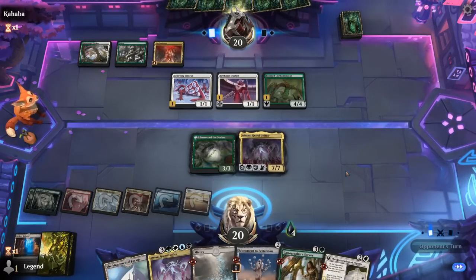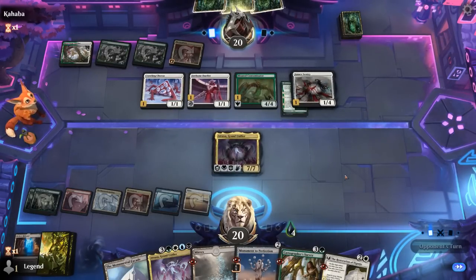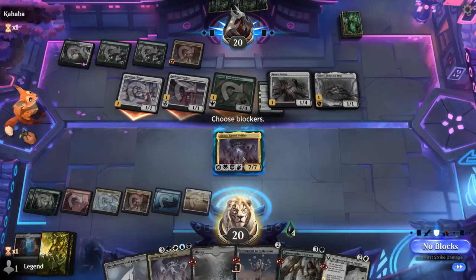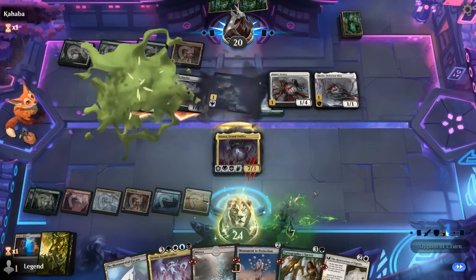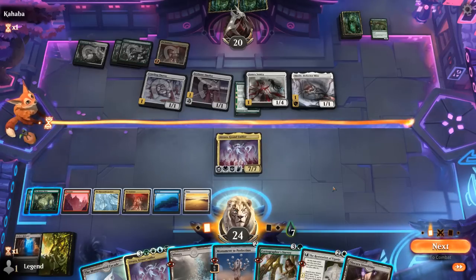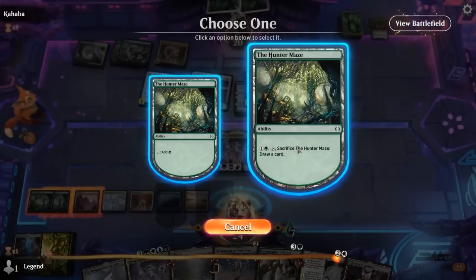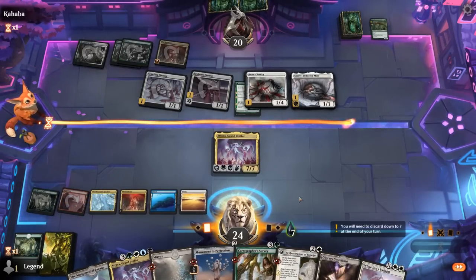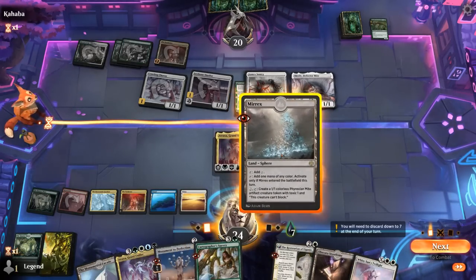Not a bad haul, though a Sweeper would have been nice. Sentry can get rid of Likeness but not Atraxa. Our opponent goes all out — we'll block Contaminator since it also proliferates. We're at seven poison, still very much in danger. My only option is to draw with Maze and hope to find Depopulate. Whitesun's is so close — but we needed Depopulate. We don't quite have enough mana for Whitesun's to wipe the board.